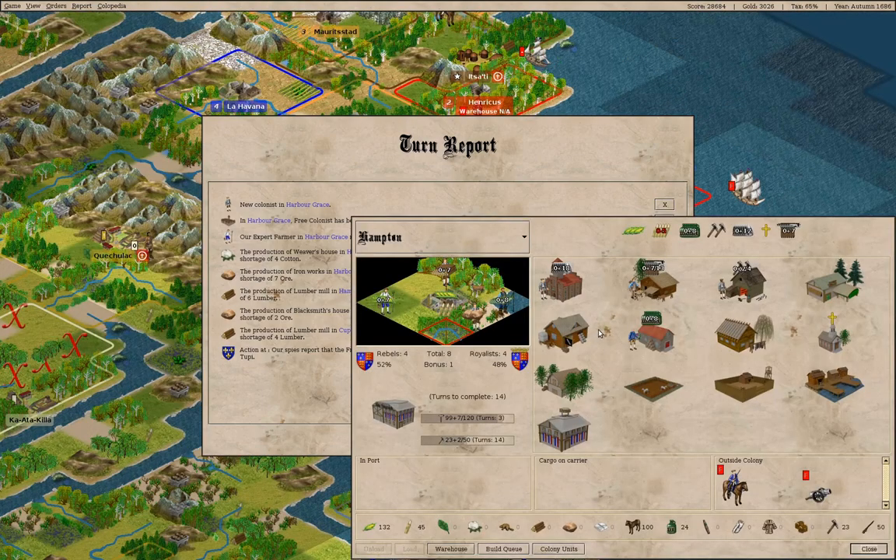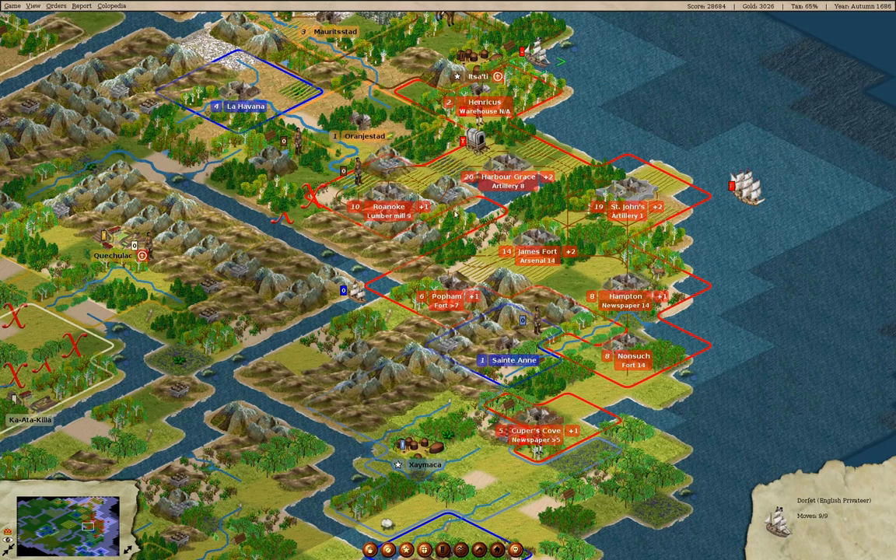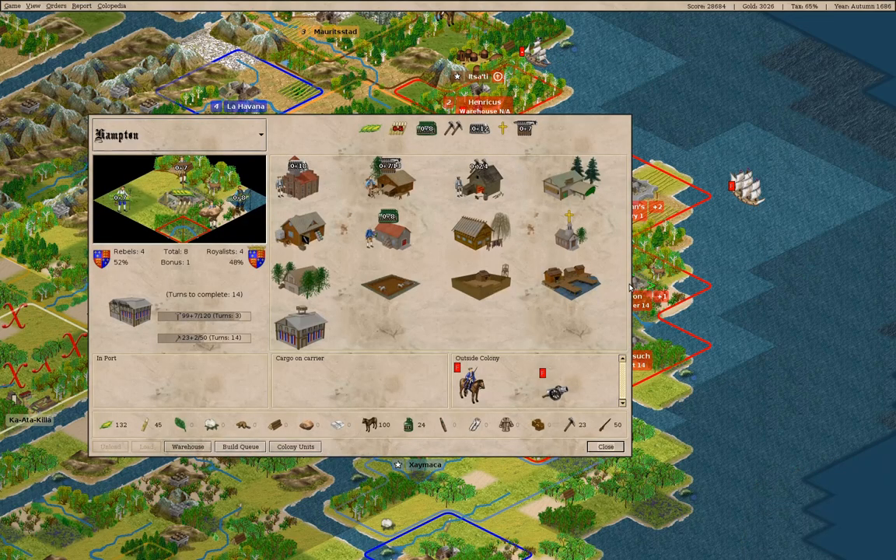Hampton — we are producing lumber, so we're okay there. It seems like the foreign colonies are getting raided, so there's that.